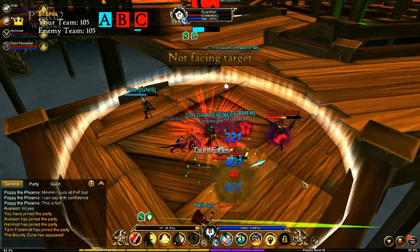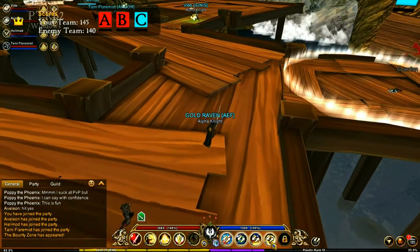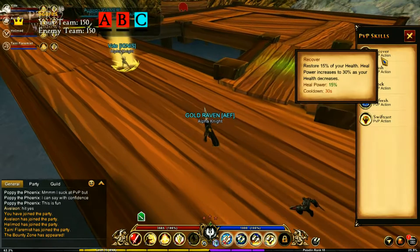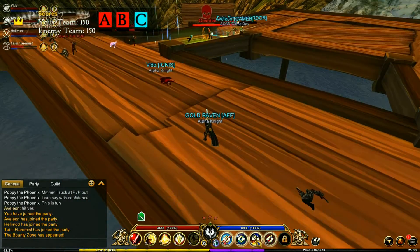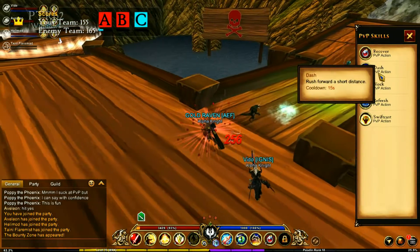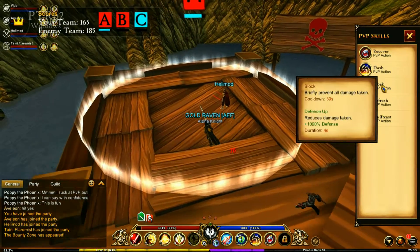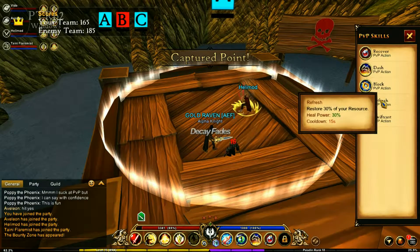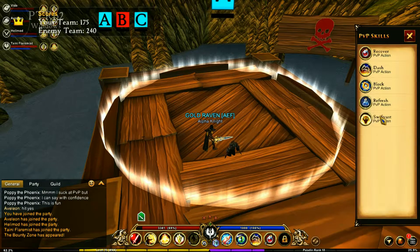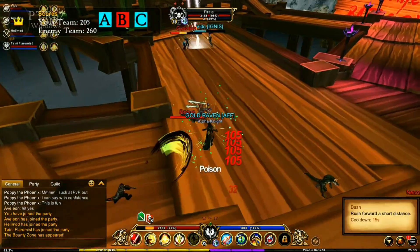It shows the slots — I got dead. So these are the skills: you have Recover, which restores 15% of your health. Then there's Dash — rush forward a short distance. Or you have Block, which briefly prevents damage. This one restores 30% of your resource, which is really handy for some classes. And then you have greatly increased casting speed.